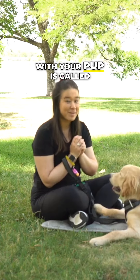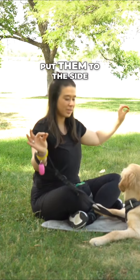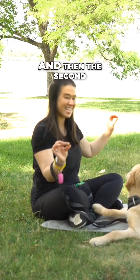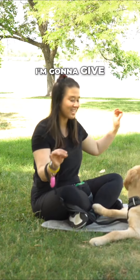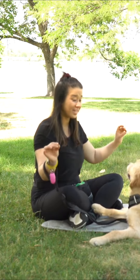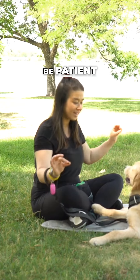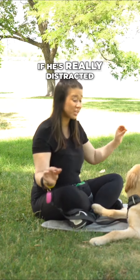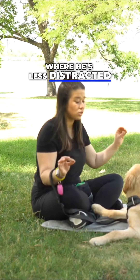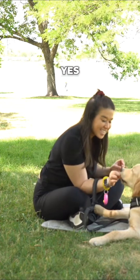Another fun game you can play with your pup is called the airplane game. Take two treats, put them to the side, and move them around like an airplane. The second he looks into my eye, I'm going to give him a treat and mark and reward it. He's not looking at me because he's really distracted — be patient and wait it out. If he's really distracted, you can go to an easier, less distracting place, or prompt him.